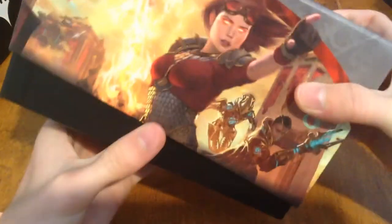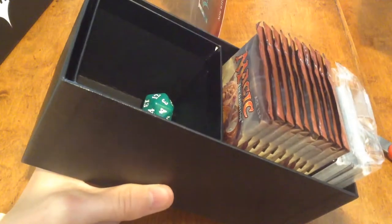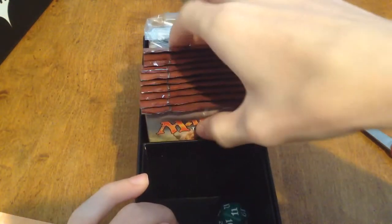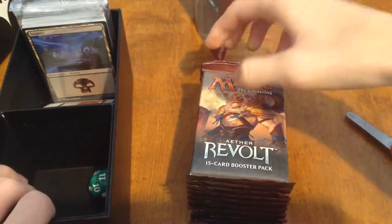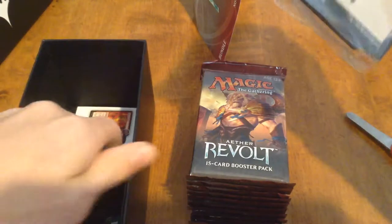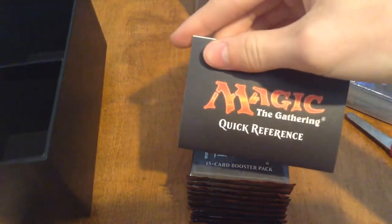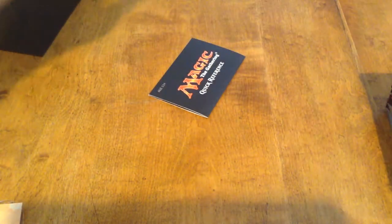Inside the bundle box, you've got a dice — green, nice. Got 10 packs. You've got your Land Pack and your Player's Guide Quick Reference, which I always love. I'm going to put this stuff over here.